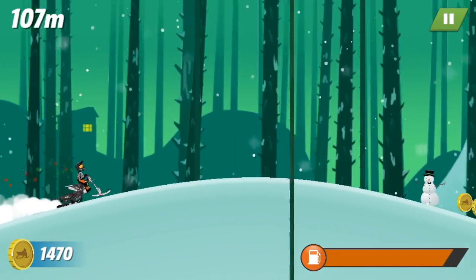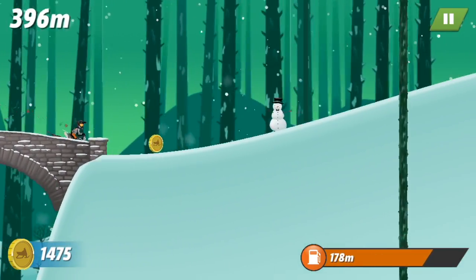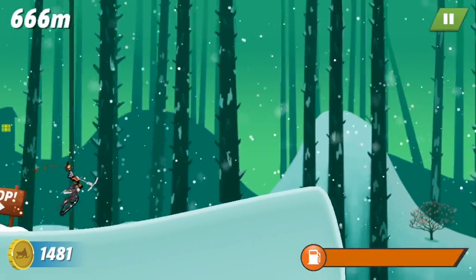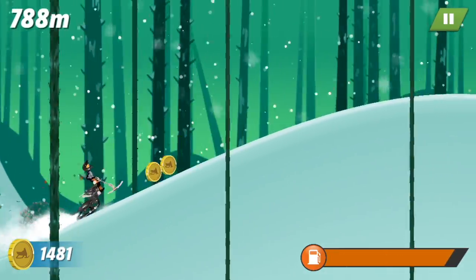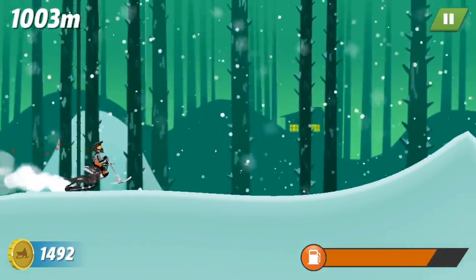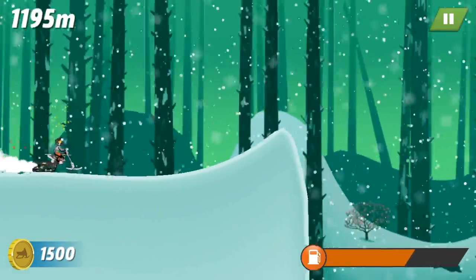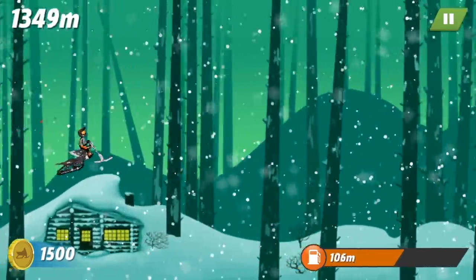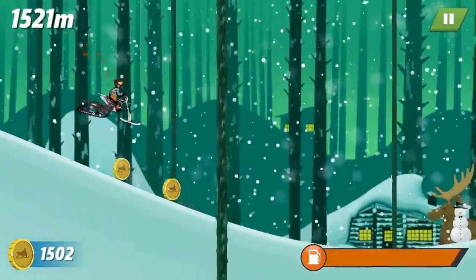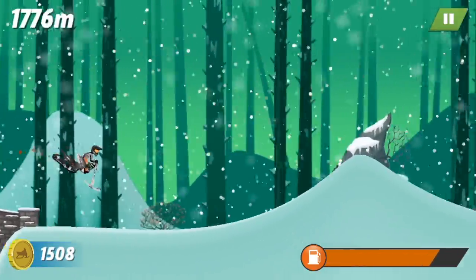Keep in mind this is one of the best sleds in the game, so when you're starting you'll be going a lot slower and it'll be a different experience. The controls take a little time to get used to: you basically tap the right side to hit the gas, and you also hold the right side to spin backwards. If you tap the left side while holding the right side and you're in contact with the ground, you will bunny hop — see, we just hopped over that snowman.